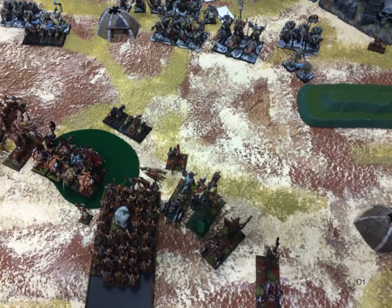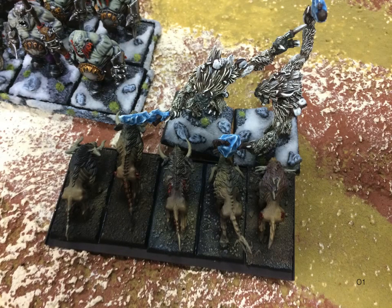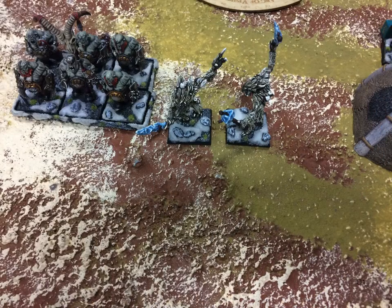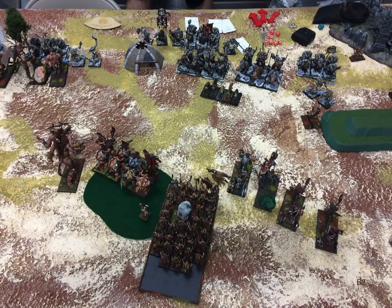We go to Ogre Khans turn one, and he really just consolidates on the right side. On the left, he charges the yetis into my feral hounds. His ogres don't take the bait — they just reposition so that my giants and my jabberwock are all in the front. He kills the dogs, nothing of significance happens in the magic phase, and we go to Beast Herds turn two.